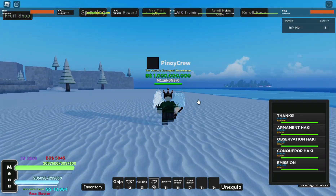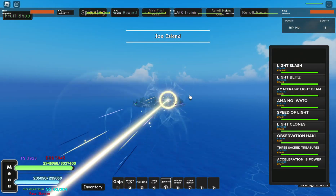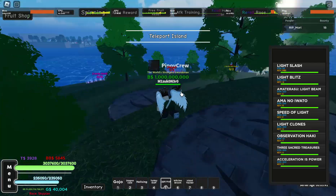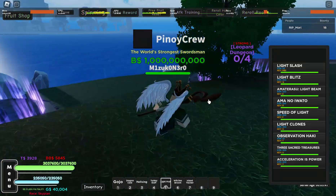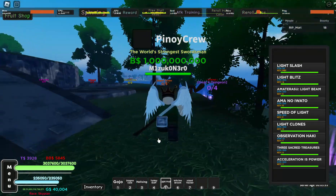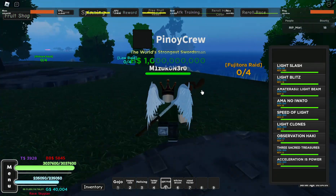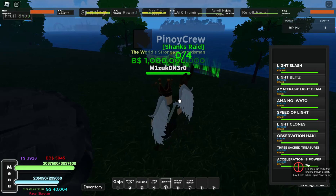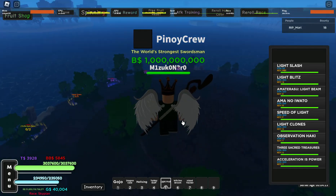The other way to get tokens aside from the Pika dungeon is through other dungeons available here. I tried the Hawkeyes dungeon and it did not give any gems. But for other raids like the Candy Raid, Fujitota, and the Punk, they are likely to give gems and event tokens.